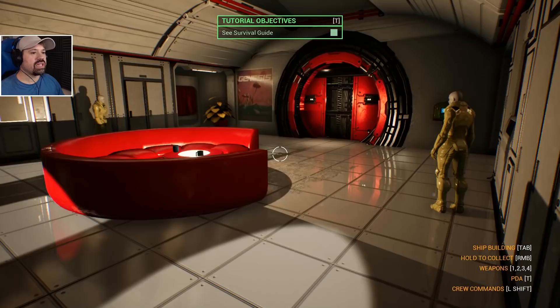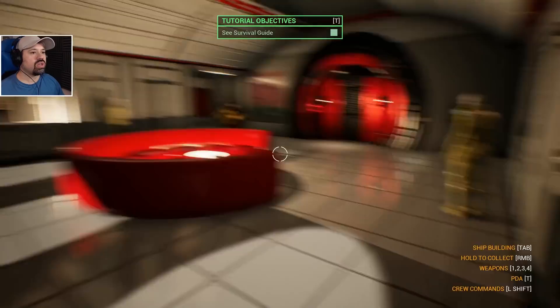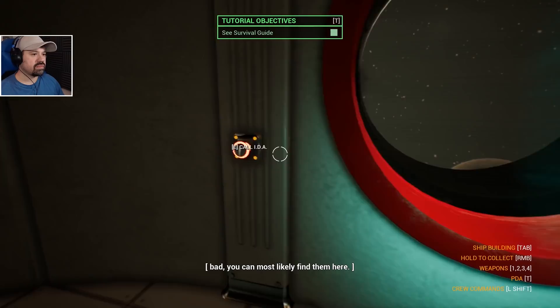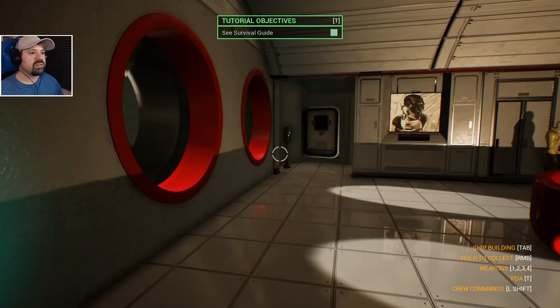It's like the movie Mannequin except they don't look sexy. Crew quarters — each crew member needs a slot in one of these modules. If a crew member is sick or feels bad you can most likely find them here.